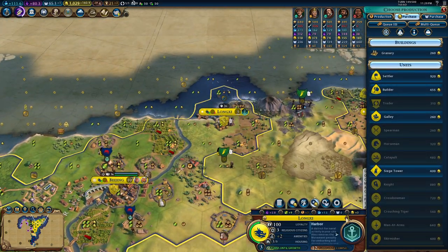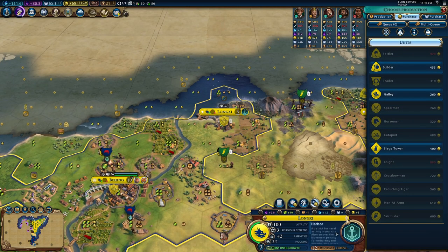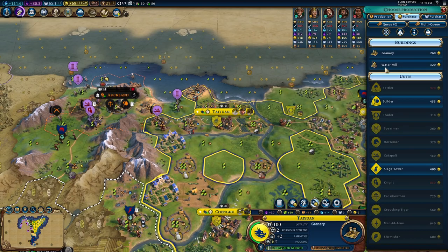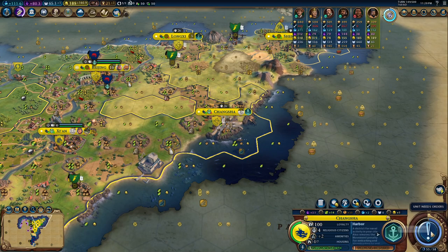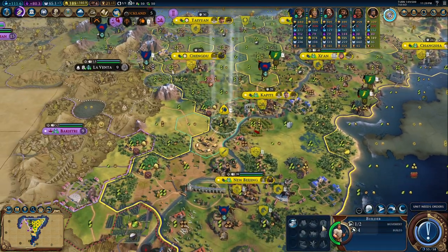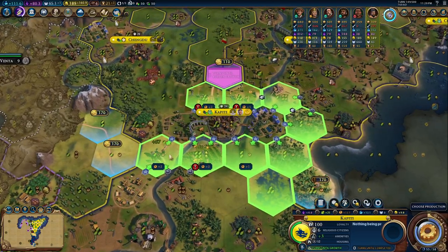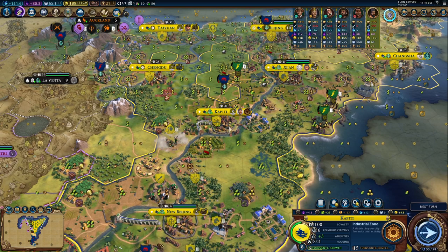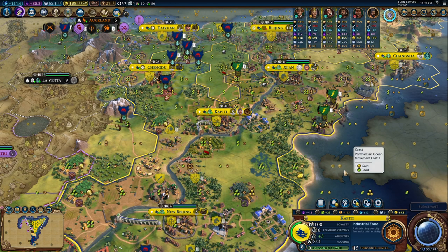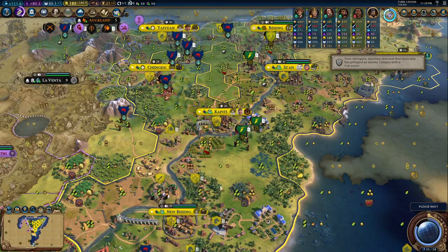A settler — unfortunately that's not possible. A granary here so the cities are just growing faster. And also here a water mill. And also granary here. And that's it. Only now we do this, only now we are going to do that. So we have also our industrial zone here in Capiti, and we are going to chop the rest of this forest so we will boost it quite relatively fast.